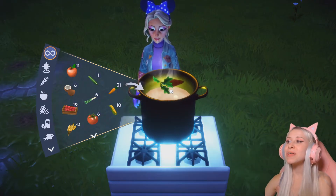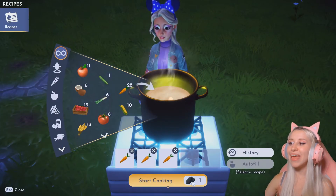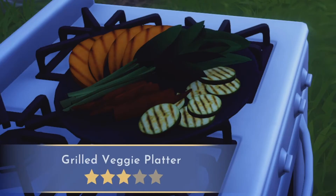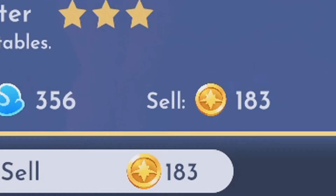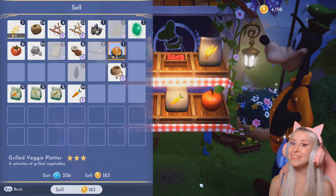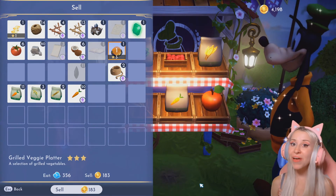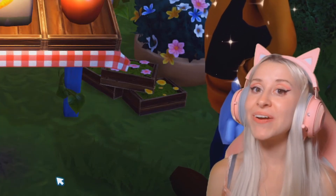Go up to your stove and put those three carrots in here and simply cook them. Now you will have a grilled veggie platter which you can sell for 183 coins. That is 51 more coins than just selling the three carrots by themselves. And considering a bag of seeds is only 10 coins and you'll probably already have a ton of them for free, this is a really simple way to make easy money early in game.